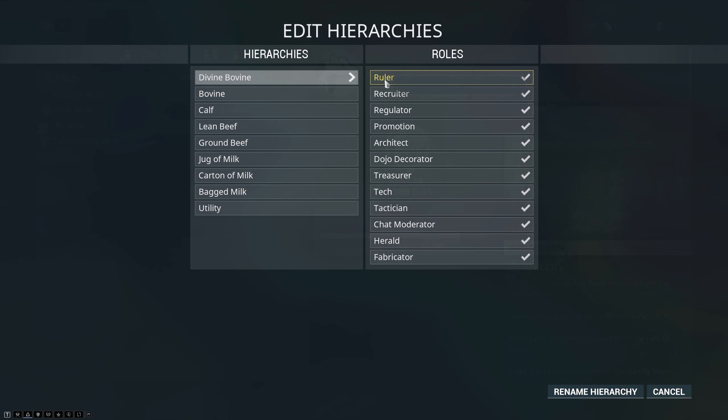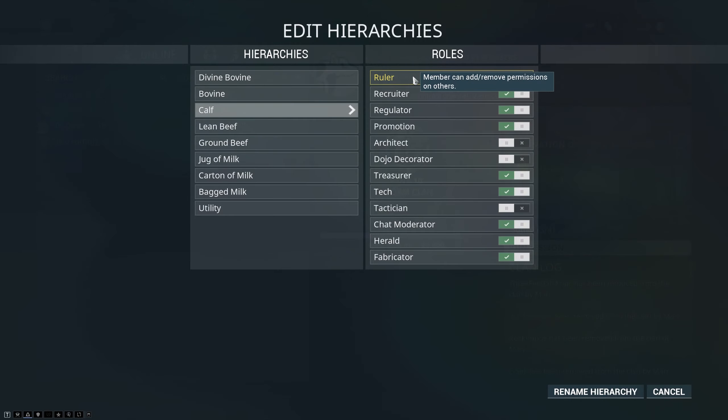We're going to cover the roles first. The Ruler role allows you to edit permissions on any rank. This is an important thing and you probably shouldn't give anyone this permission ever.